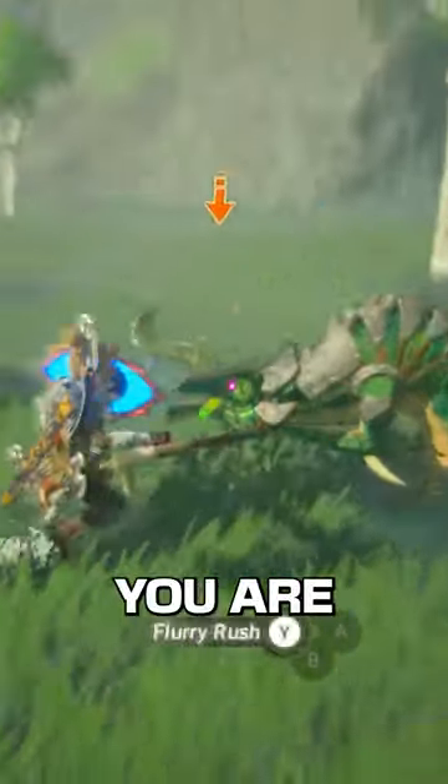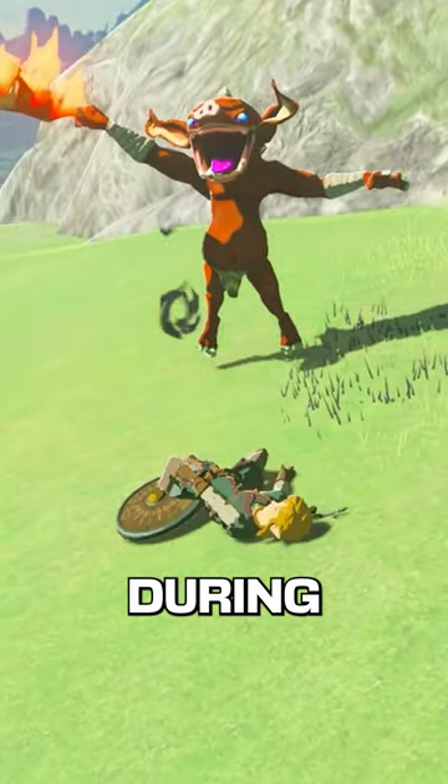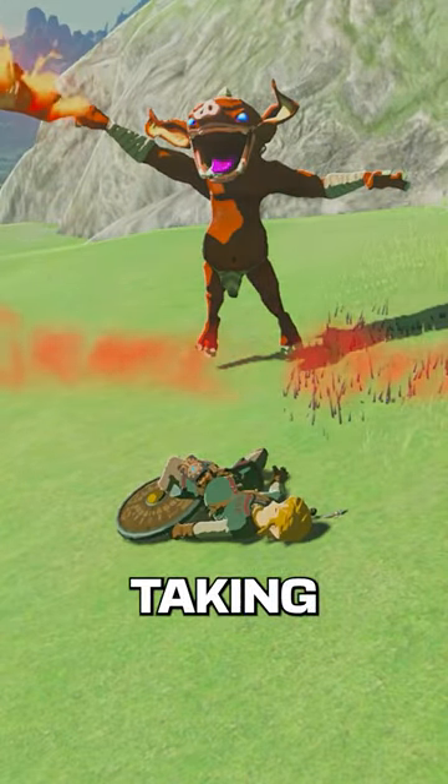Now being in bullet time, you are able to perform the flurry rush with the Y button. But beware when facing multiple enemies, since Link is not invincible during the flurry rush, which will fail upon taking damage.